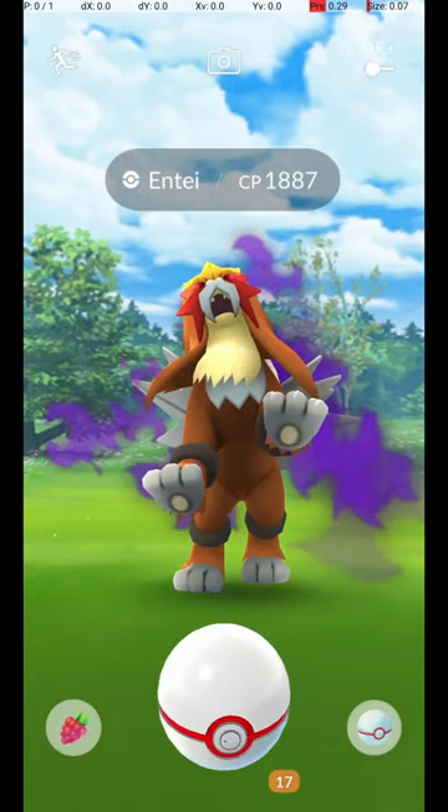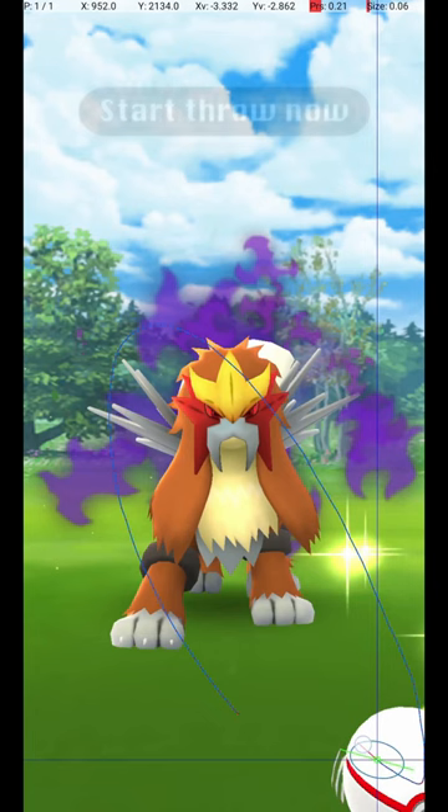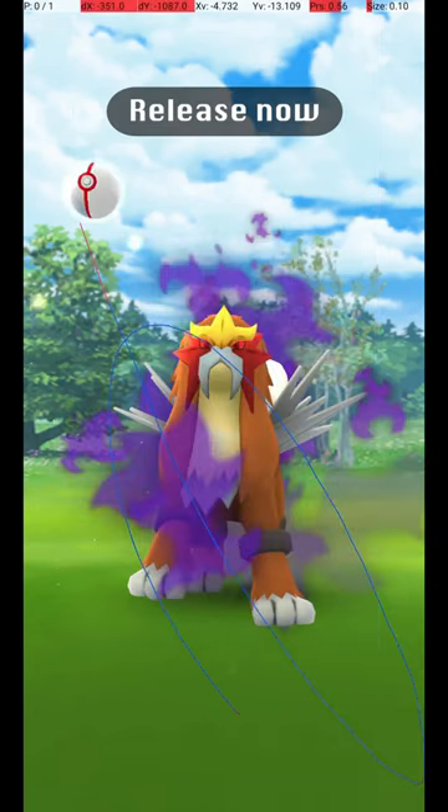Then wait until the Pokémon attacks. Once it starts its attack animation, you can throw the ball. Start the throw just as it begins to move back from its attack, and release the throw before the circle reappears.